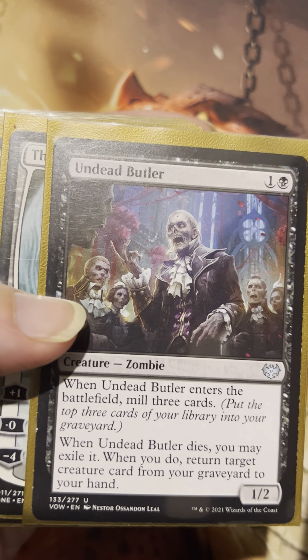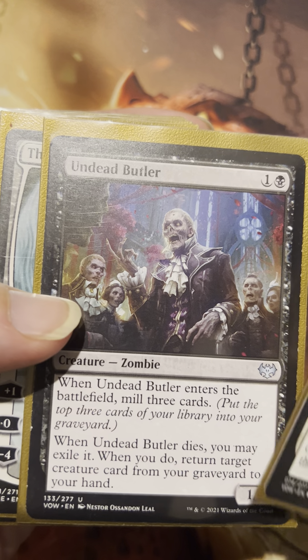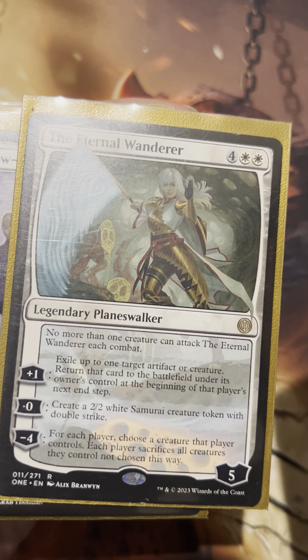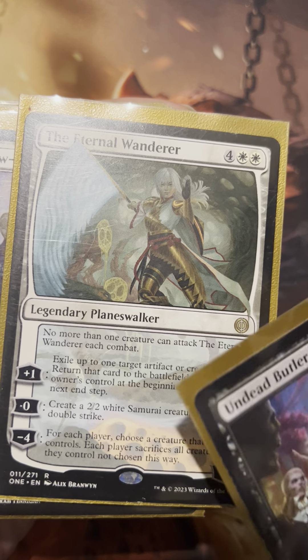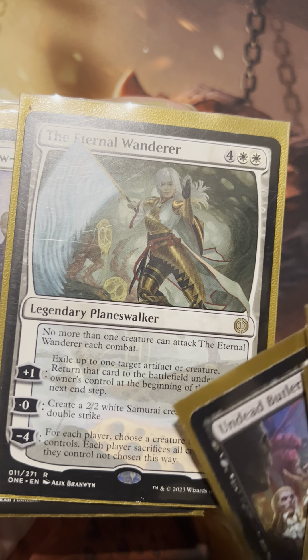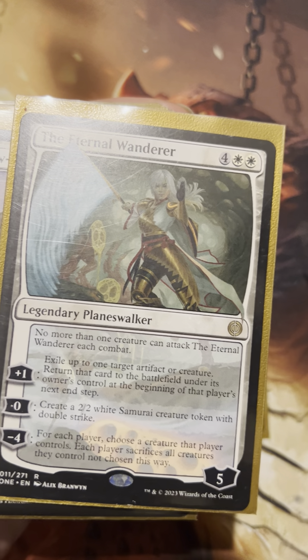Here's more sacrifice synergy and milling strategy with the butler. Eternal Wanderer is a nice card that can do the blink thing with our vehicles, so it can make some of our vehicles stick, which is nice. It's just another nice form of removal if we need it.